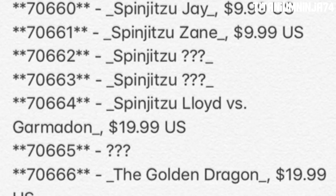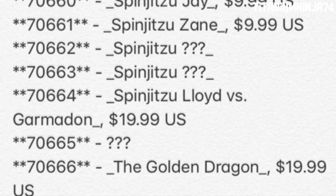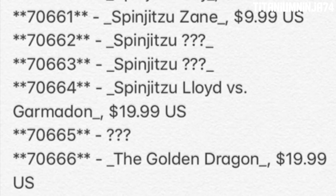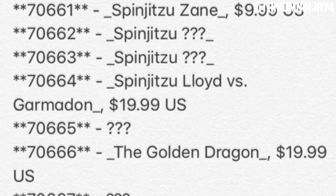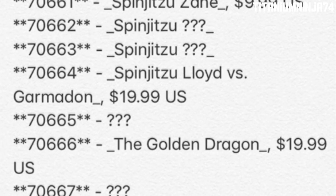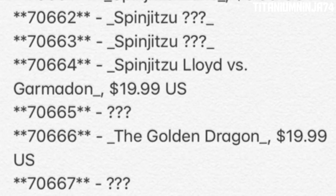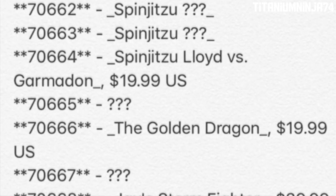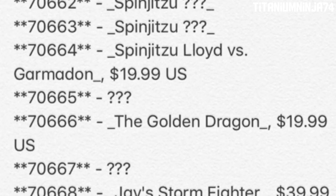Here is the set list: 70659 is Spinjitsu Kai, 70660 Spinjitsu Jay, 70661 Spinjitsu Zane. 70662 and 70663 are both Minjitsu spinners — they're probably going to be Cole and Nya since they won't say anything on the list. There are two missing Minjitsu names, so I'm just guessing. Then there's 70664 Spinjitsu Lloyd versus Garmadon, and 70665 has yet to be confirmed.